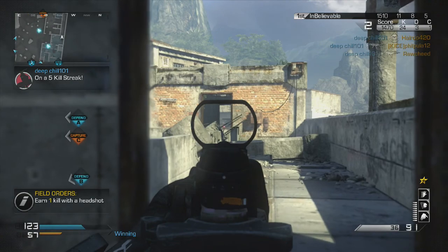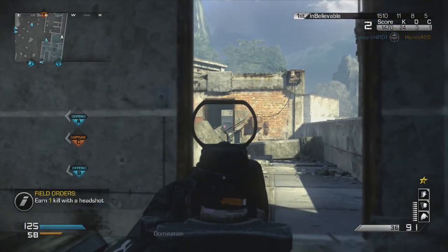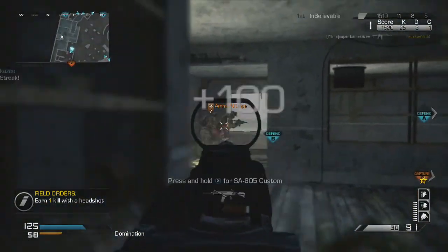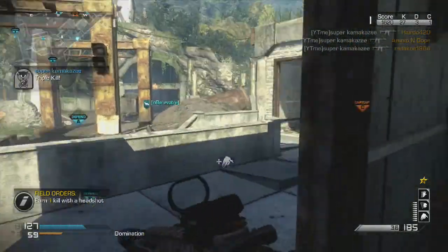So I tried putting Sleight of Hand as one of my default perks so I could have a quick reload, because this gun has a super slow reload as well. But it's still — if you're reloading, you're still not shooting your weapon. Doesn't matter how fast you're reloading, you're still not shooting your weapon. So I really wanted those three attachments.